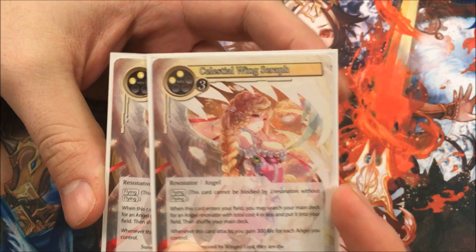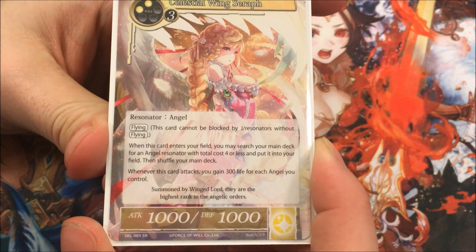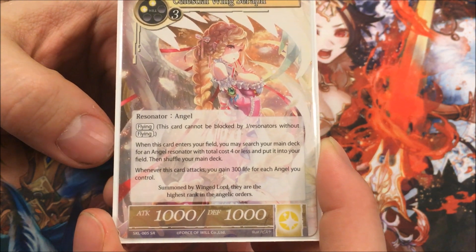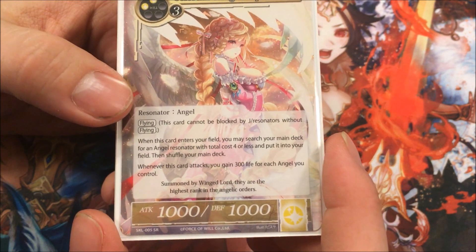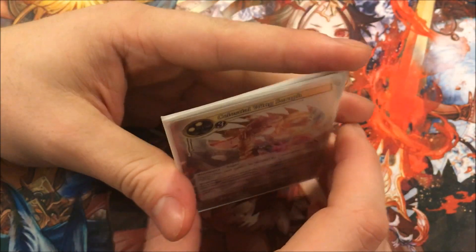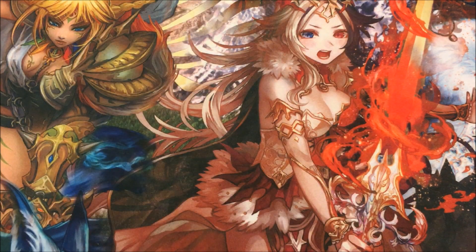We have Celestial Wing Seraph — it is a 5-drop angel. When this card enters your field, you can search your main deck for an angel resonator with total cost 4 or less, put it into your field, then shuffle your main deck. When this card attacks, you gain 300 life for each angel you control. There are 2 of these — you could go 3 if you don't want to play the next card in it. Playing Celestial Wing Seraph grabs you Lucifer, which is really handy — drop it in, Lucifer makes them banish. At end of turn you could bounce Lucifer out and make them banish again, or do it to the angel and just get another Lucifer.